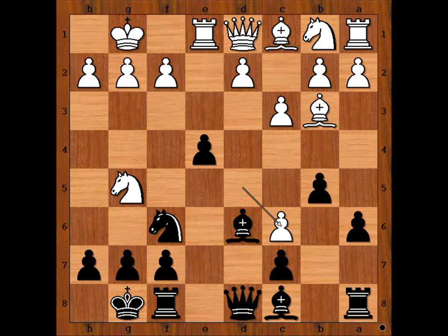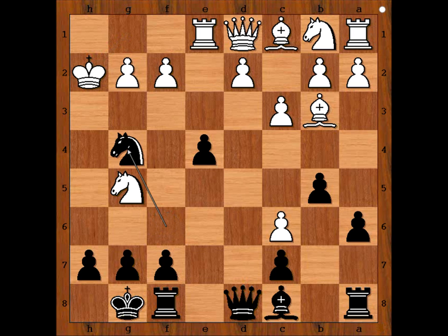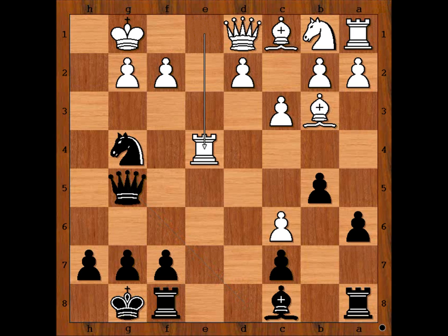Bishop takes on h2, check. King takes bishop. Knight to g4, check. King to g1. Queen takes on g5. But now, rook takes on e4. Looks like white missed that move. White is better now.